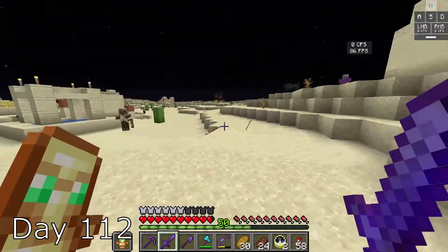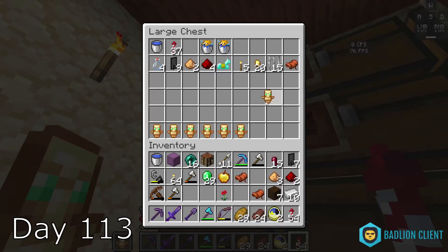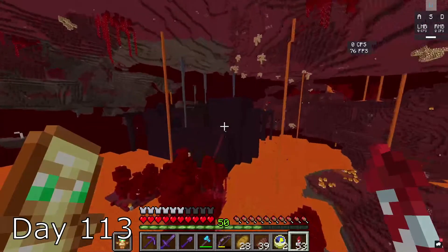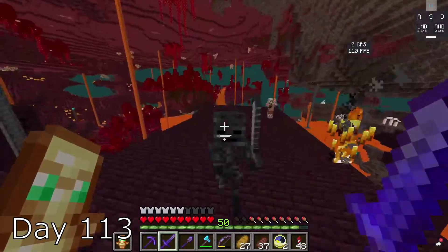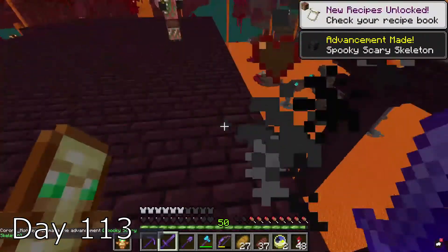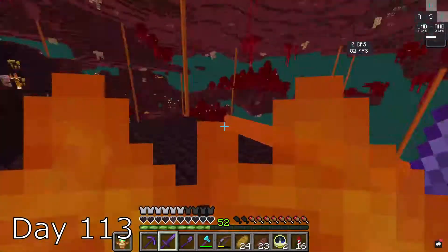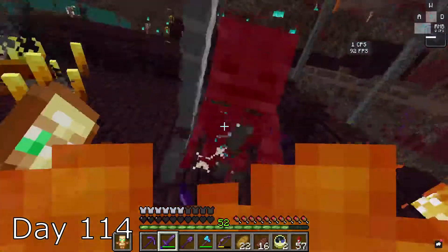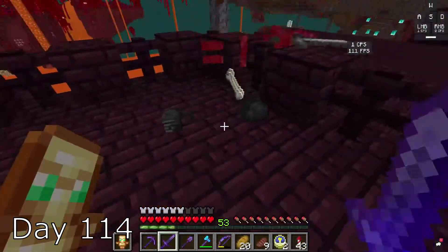For some reason, the raid just ended so I left. But it's okay because I got a bunch of totems. Day 113, I go to the fortress to get some wither skulls and I was able to get my first ever one. While I'm there, I kill some blazes and some ghasts. I got into a few close calls. I continue to grind and almost die on day 114, and I was able to get two more, so I go back home.